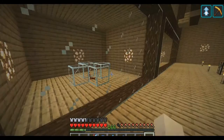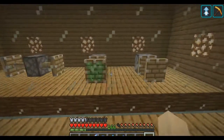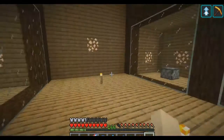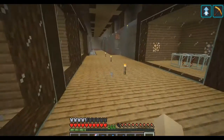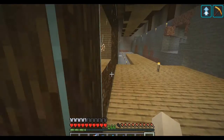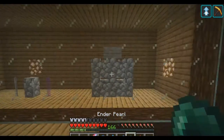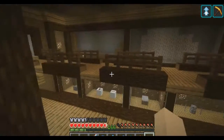And then here I have a few special cursed blocks. I have double-headed pistons, I have a headless piston, I have redstone that's connecting to something that's not really there, I have this abomination, and then I have this stuff which is actually going to be gone in 1.16, so it's nice to have it.